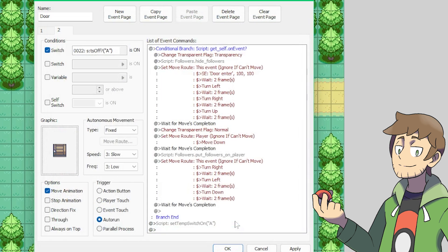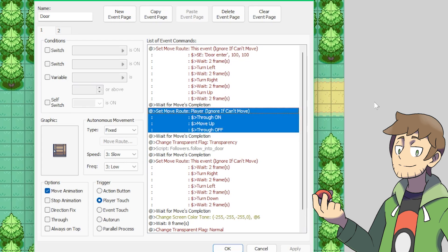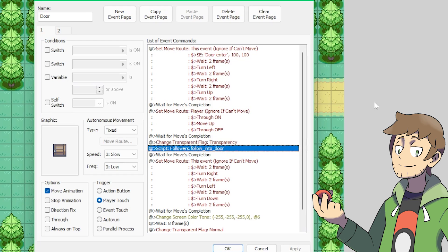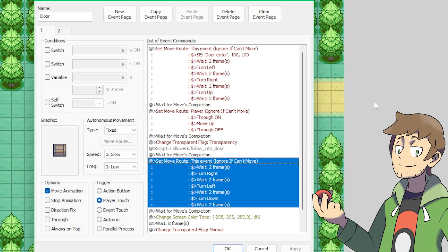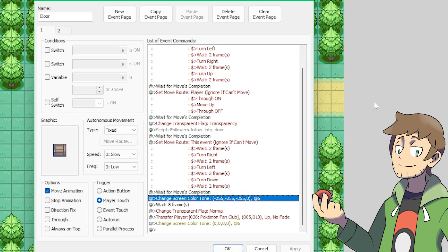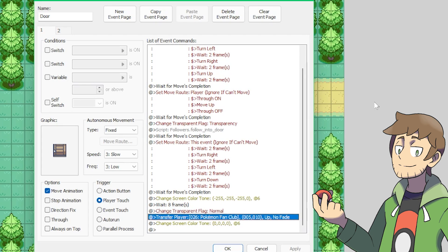What the door event commands do next is make it so that our player moves up into the door, and then briefly turns through on so the player can always walk into this door tile. After that, it makes the player transparent. After that, it calls a script command so that way following events will walk into the door also, if you happen to have any. The door then closes — facing up, then right, then left, then down. After that, it fades to black and then makes the player visible again by setting the change transparent flag to normal. And then lastly, it transfers the player to the new map and then fades in from black.